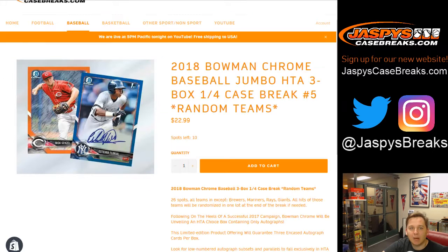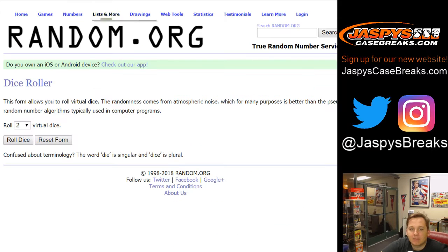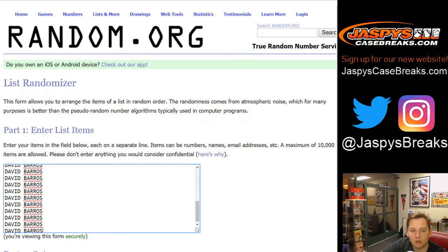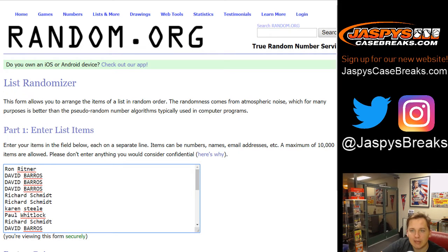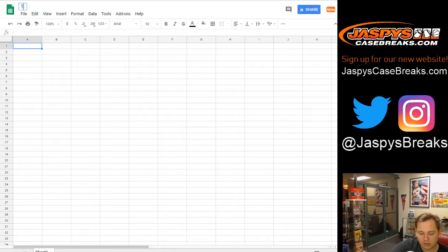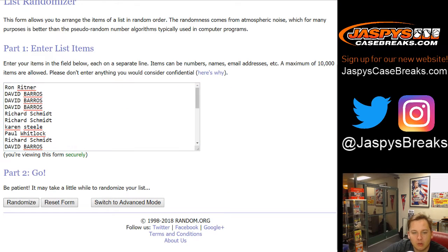Everybody, this is the 2018 Bowman Chrome Baseball HDA break, the jumbo edition — one-fourth case break number five, random teams. Thanks everybody for getting in. We're going to roll the dice and we're going to go five and a three, eight times. So here are the spots — should be 26. Let's go ahead and paste that right into there. Good luck everybody, here we go.